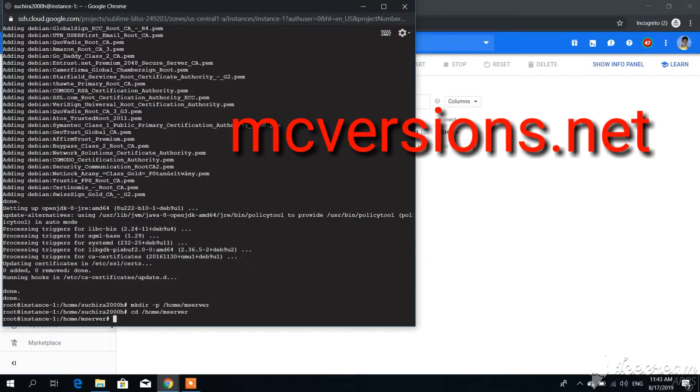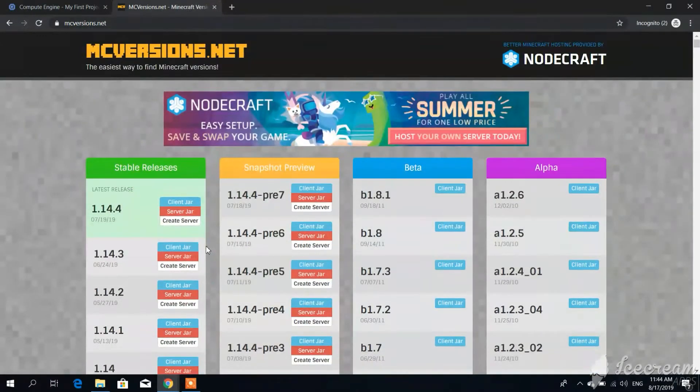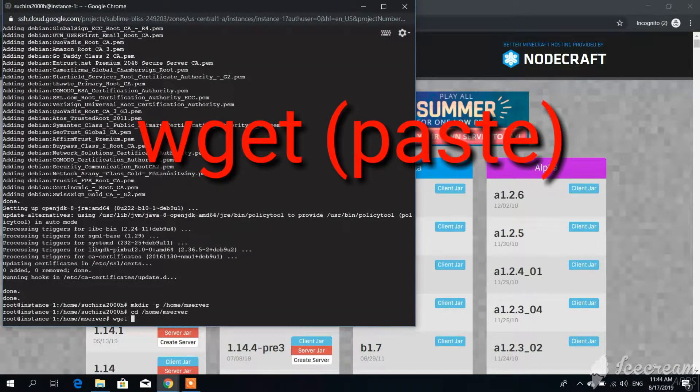After that, go to the website mcversions.net and find the Minecraft version you want to create your server on. Right-click on the server JAR and select Copy Link Address, then type 'wget' followed by a space and paste your link there.